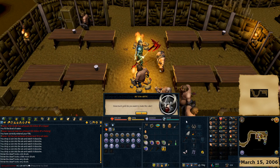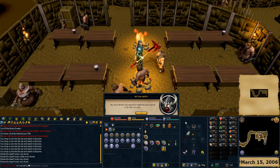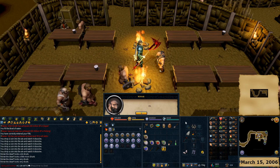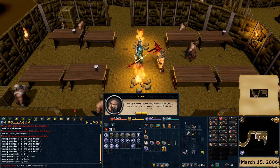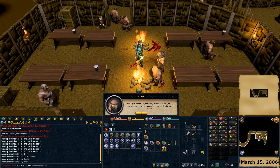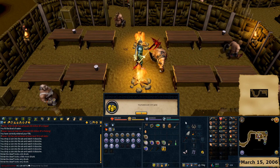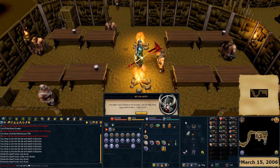He wakes from his drunken haze and we confirm he agreed to make rock cakes. He requests: milk, flour, egg, and bowl of water. Interesting that a bucket of water won't do, but a bucket of milk is perfectly fine. We hand over all the ingredients and watch the dwarf make the cake - he puts it in a fire and places it on the table.